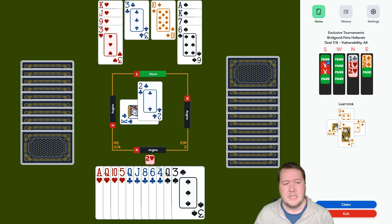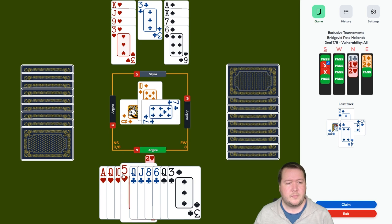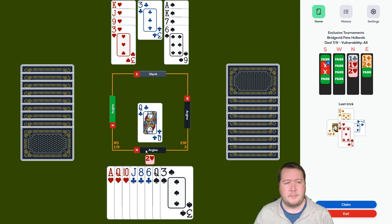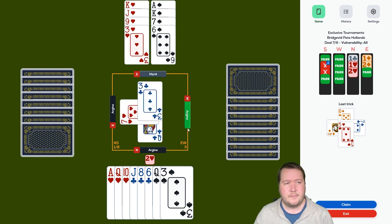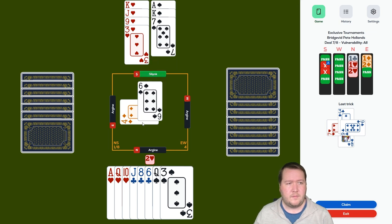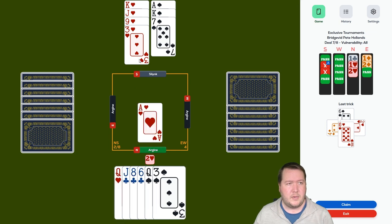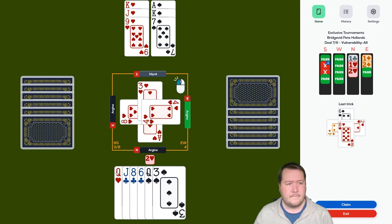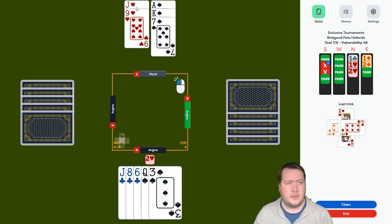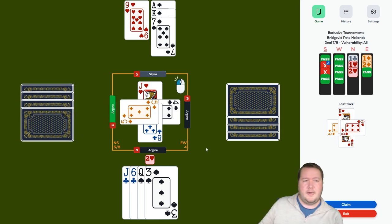Somewhat easy to set up the clubs — I just want to play the queen of clubs here, ruff this hand, and we're all good. I'll even overtake the queen. Haven't counted but let's keep going — nine tricks.